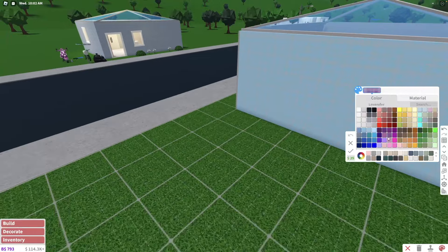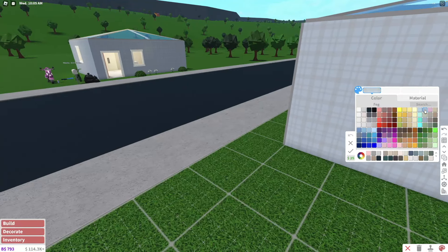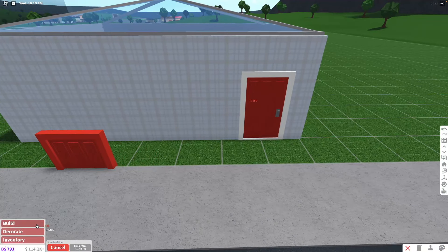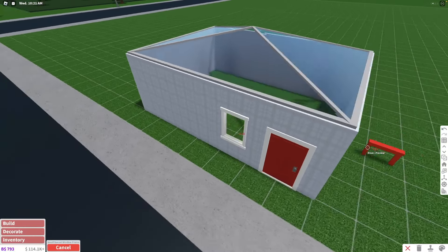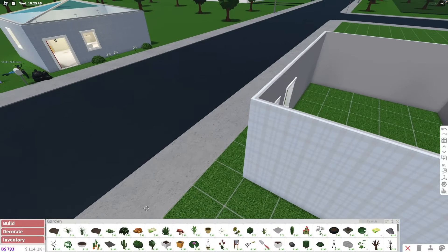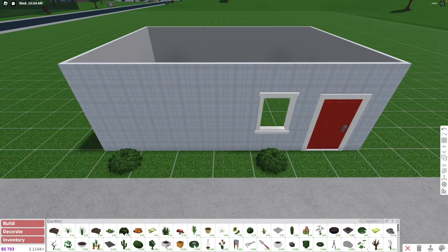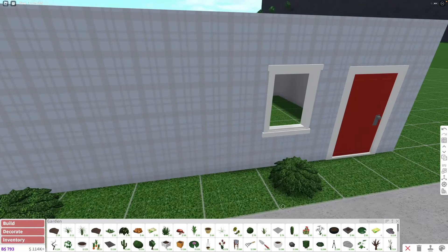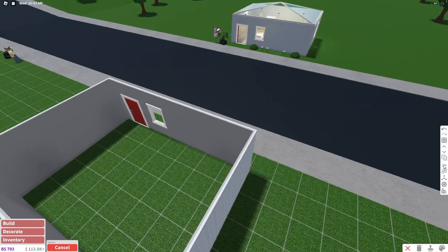She's also using for some reason like the play texture on the outside - I don't know what color though. Maybe it's this blue. This is giving me vibes of the first starter house we had in Bloxburg. Maybe she never renovated her house, like never ever, and just modified the roof and the texture of the outside. But if that's the case, that is super cool. Which house do you think is better - the one we had at the beginning of the game or the current starter house?